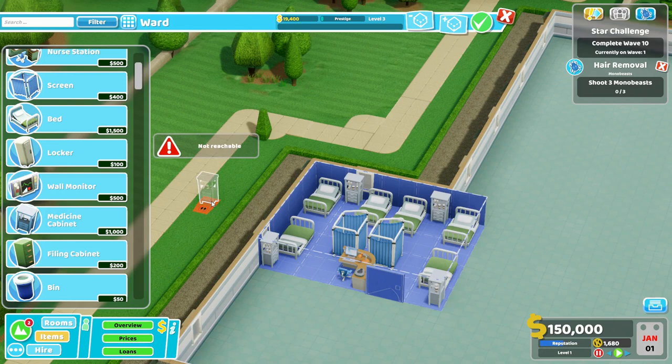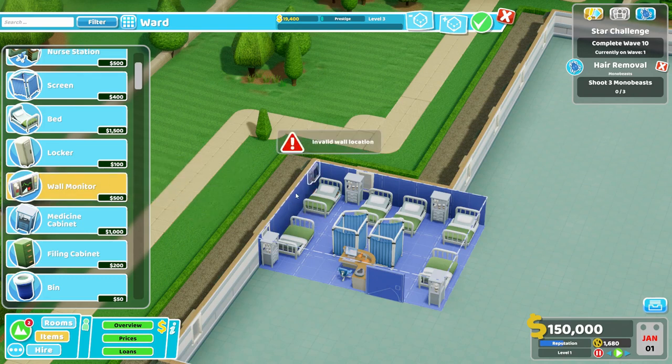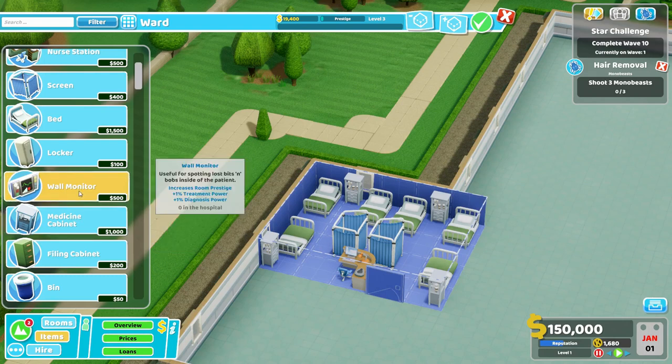Now for the real big change — wall monitors. Wall monitors used to have a conflicting footprint with the beds; you could not hang them over the beds, and thus they were of limited use. I think I was able to squeeze one wall monitor into the original Power Ward. Not so anymore. Wall monitors are important for the same reason medicine cabinets are important: both of them give you plus 1% diagnosis power and treatment power. And since the ward diagnoses and treats people, every ounce of these bonuses is worth it.